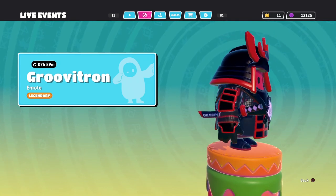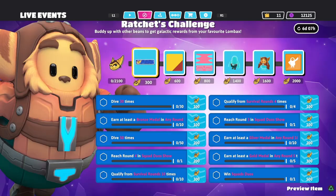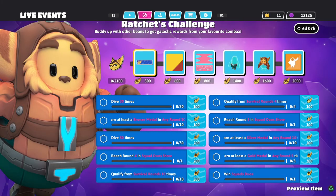And here is the emote — the Groovitron, which is a Ratchet and Clank reference. Overall, that's how you unlock Ratchet.